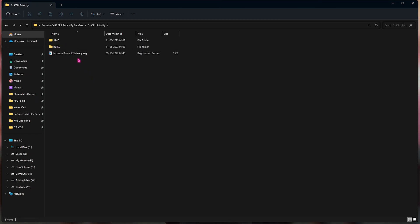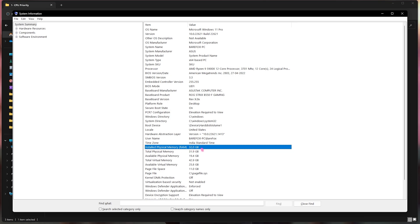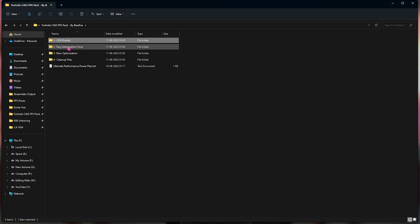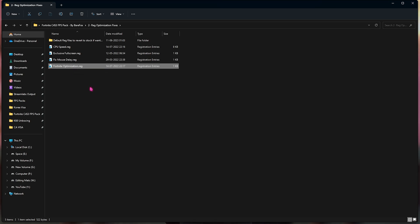Open the first folder, the CPU Priority folder, and double-click to run the registry file. If you have an Intel processor, use the Intel CPU Priority; if you have AMD, use the AMD CPU Priority. To check, search for System Information and look at the Processor field. Open the second folder, Registry Optimization, and run all the registry files — these increase CPU speed, force exclusive full screen for maximum FPS, fix mouse delay for generic mice (skip this if you use a high-quality mouse like Razer or HyperX), and apply Fortnite-specific optimization.